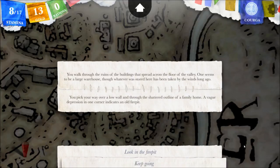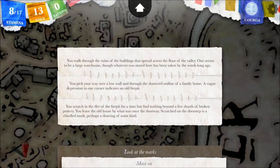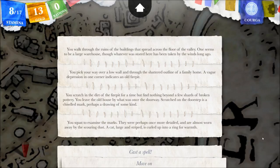Keeping exploring — you pick your way over a low wall and through the shattered outline of a family home. A vague depression in one corner indicates an old fire pit. You scratch in the dirt of the fire pit for a time but find nothing beyond a few shards of broken pottery. You leave the old house by what was once the doorway. Scratched on the doorstep is a chiseled mark — perhaps a drawing of some kind. You squat to examine the marks; they are almost worn away by the scouring dust. A cat, large and striped, is curled up into a ring for warmth.